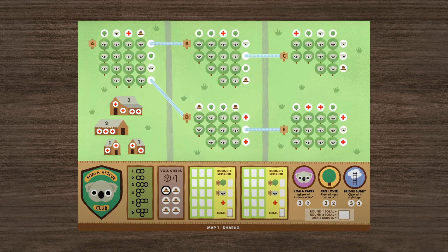Setup: Give a game sheet and a marker to each player. You also need one six-sided die. You are ready to play.